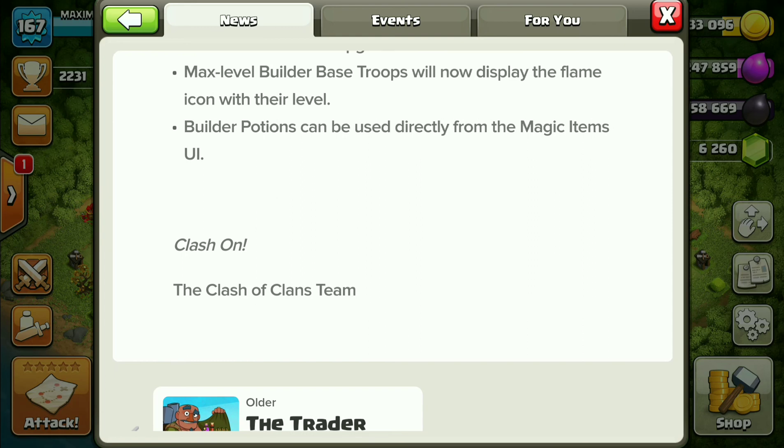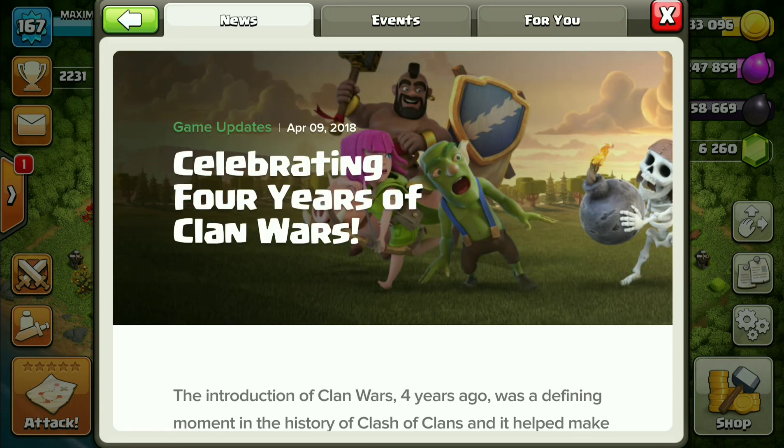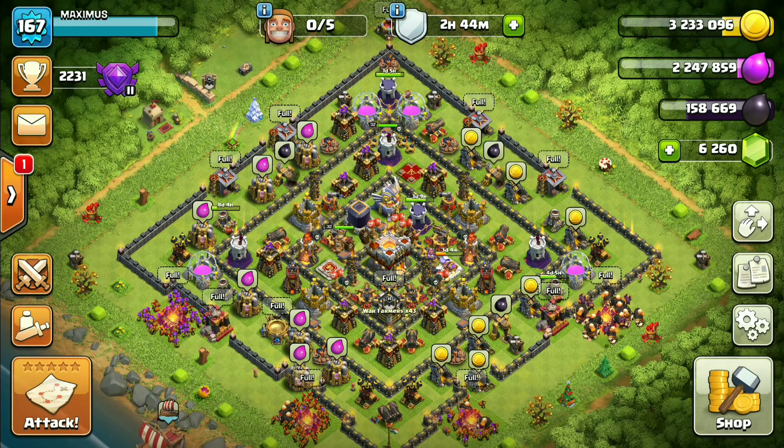Builder potions can now be used directly from the magic items. This is also a good update because previously you had to go to the upgrade area and click to use the builder potion — now you can directly click on the clan castle and use the builder potion from there.